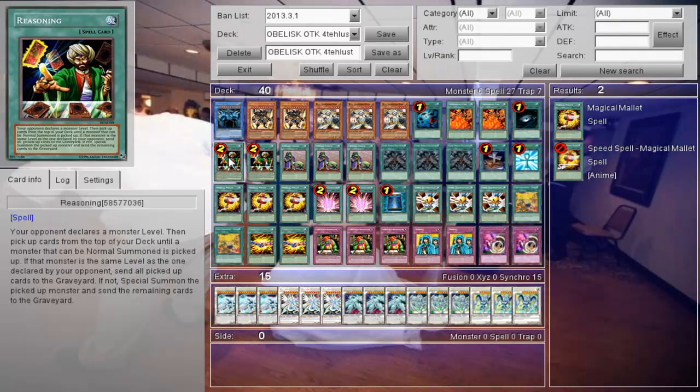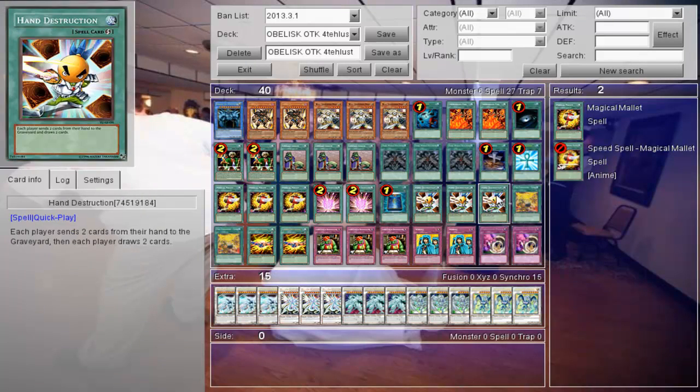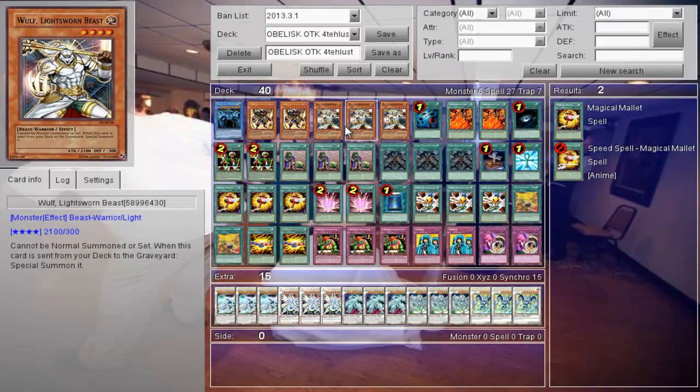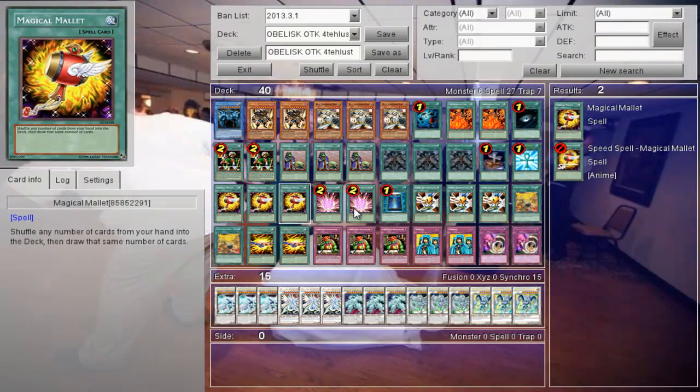Reasoning — your opponent declares a monster level, they can do whatever, and you mill through your entire deck just to get Obelisk. Unless the next card is the declared level, in which case it completely fails. But the rest of the cards go to the Graveyard.